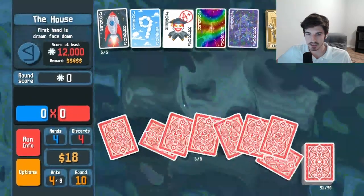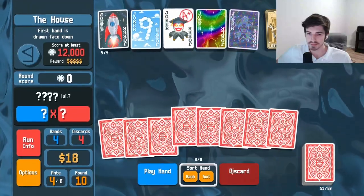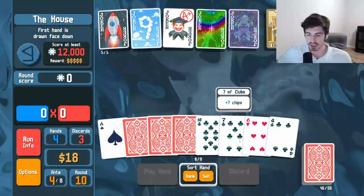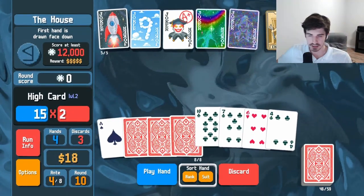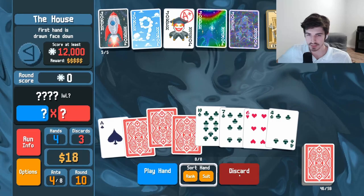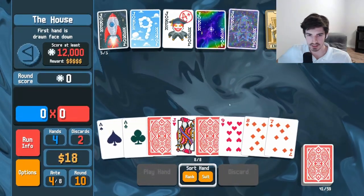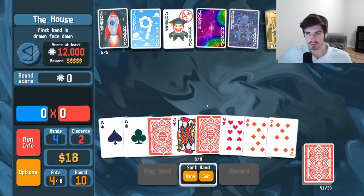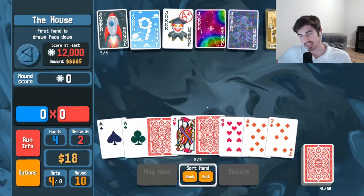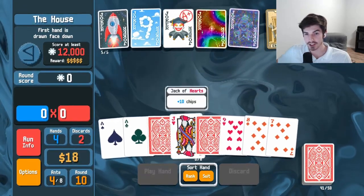First hand is drawn face down — that's just a real bummer. Discard the low end guys. Apparently we didn't discard any nines, which is great to see. The way we can tell is because we drew a ten and these are sorted by rank. We can't confirm we didn't discard nines, but we can confirm these aren't nines.